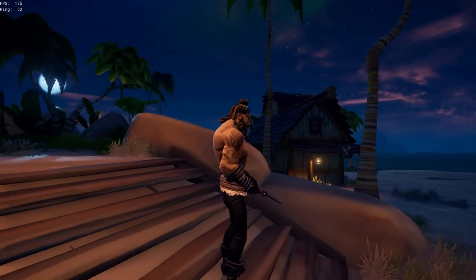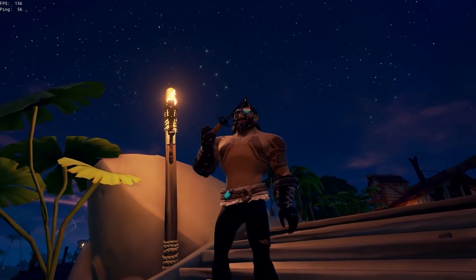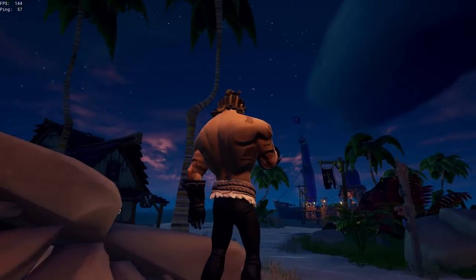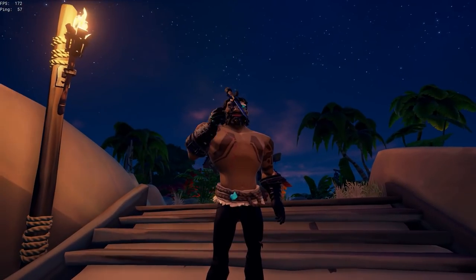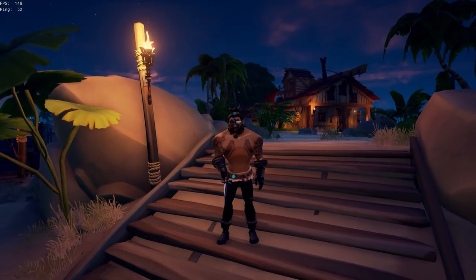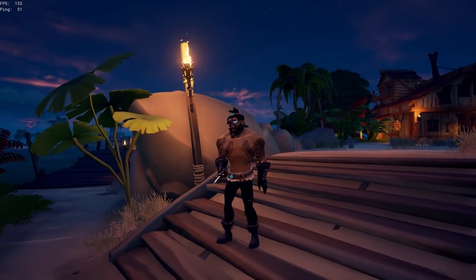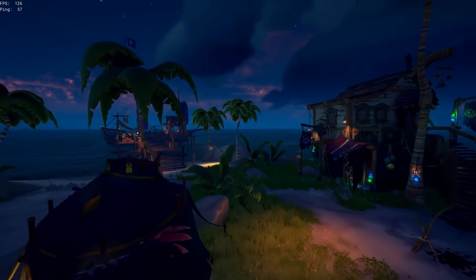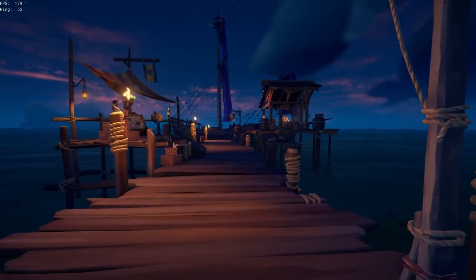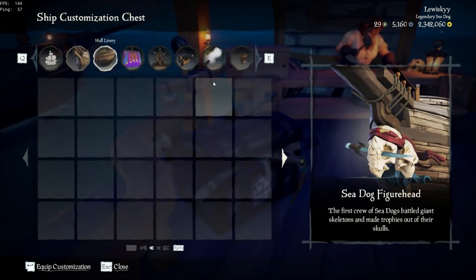Now we are going to be looking at the Frostbite Belt. I actually don't mind this as it has a cool gem on the front of it. It kind of reminds me of the Ghost Belt — I think it's because it has a bit of a glowing gem on it. It's actually not a bad belt — you could make it work with the Mercenary Pants or something white or black.